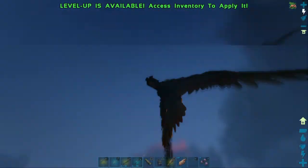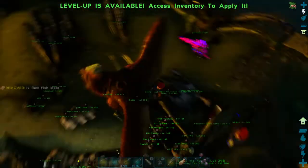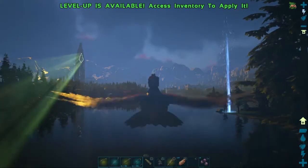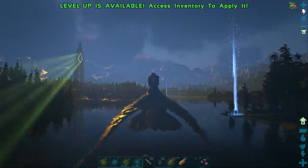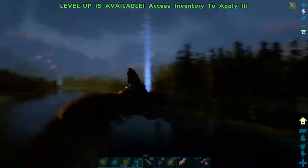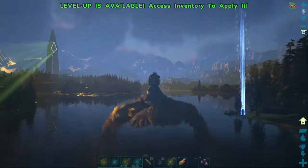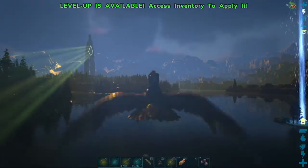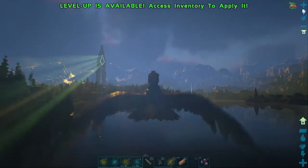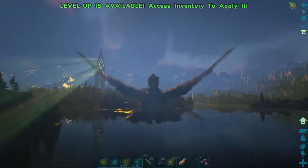We're going to get out there and set up a base camp. We're going to use the Green Obelisk to do our boss battles with. I've got another Argentavis following me because we're going to build a small hut out there, and then we're going to get all our Spinosaurus out.